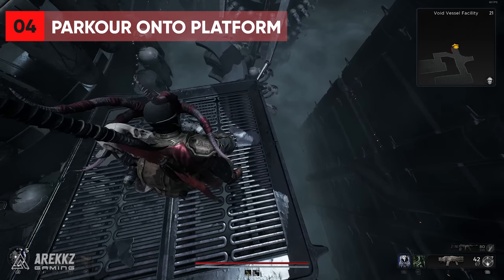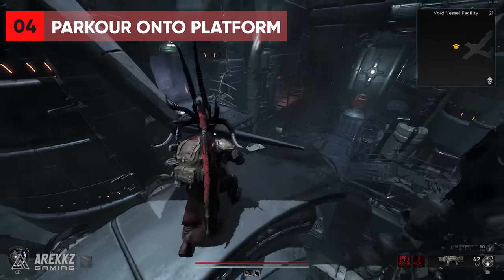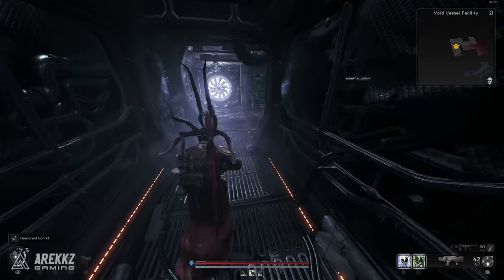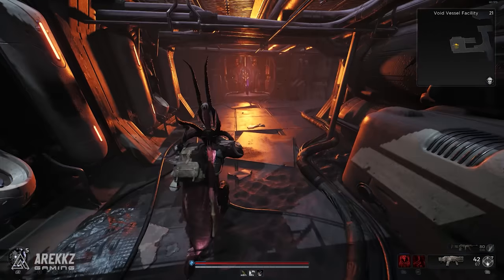Then quickly jump again onto the raised platform as it zooms up into the sky. This might take a few tries — I certainly didn't get lucky. But if you time it right, you will land in the correct place and make it into this room, and right inside is the Atom Splitter for yourself.